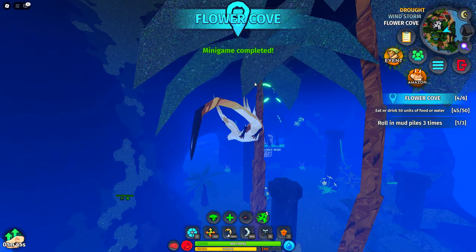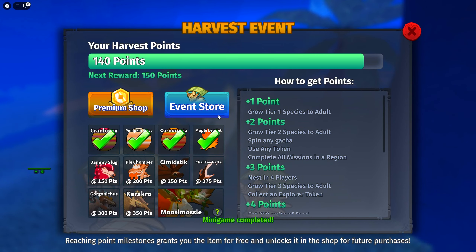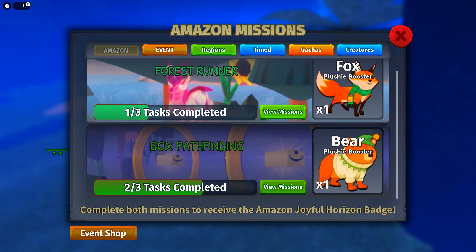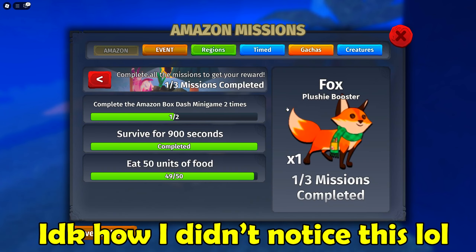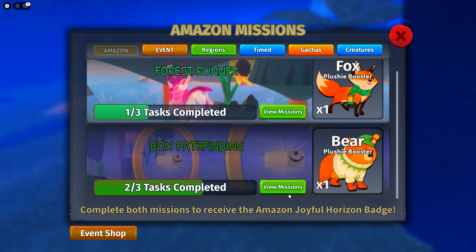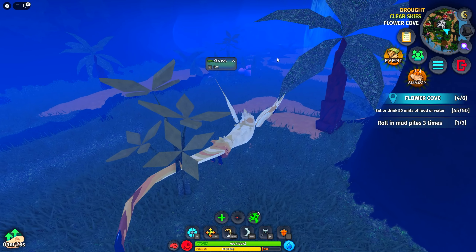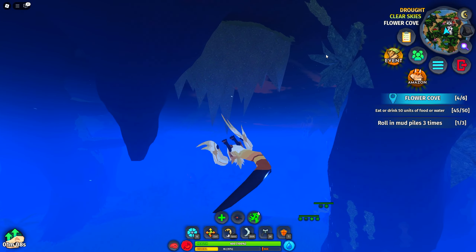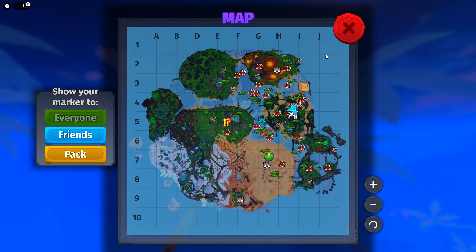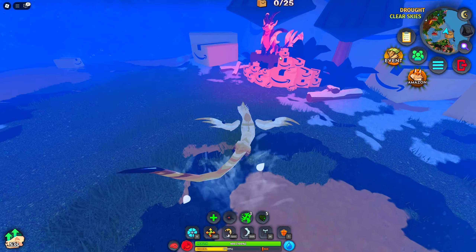We completed the mini game and now if we check the Amazon event - okay, apparently there are two different mini games. There's the Amazon box stash mini game where you just fly through the circles, and then there's the box delivery mini game. For the bear I think we have to do the other one - let's try Milo's Amazon delivery, I think this is the box dash one.